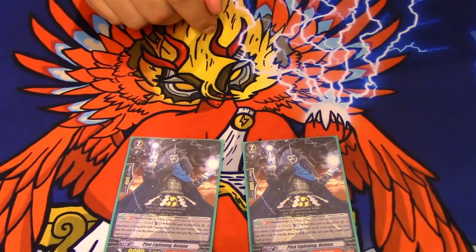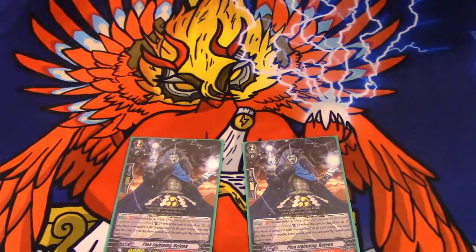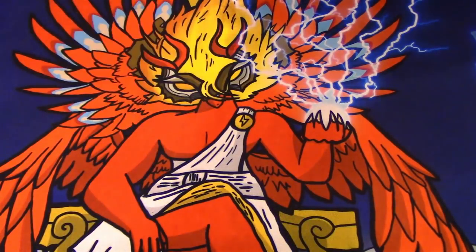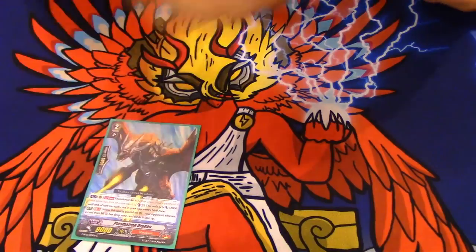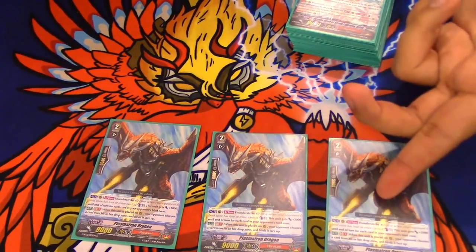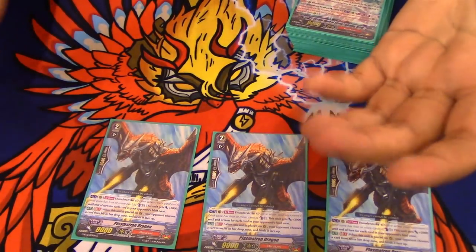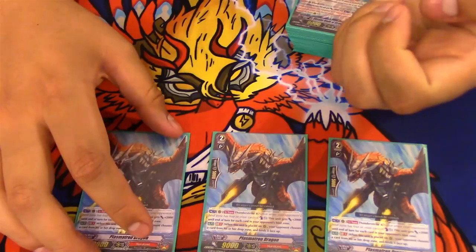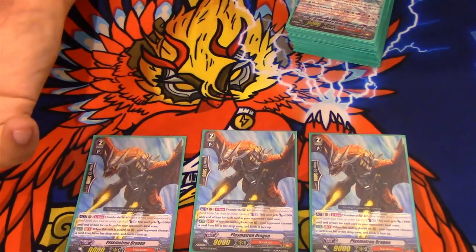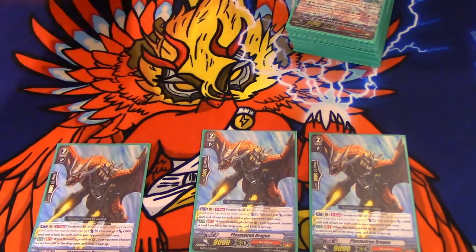Alright, next — grade 2s. I run 2 Helena: GB1, Thunderstrike 3 when you call it, counter blast 1, draw a card, and it gains 3k. I run it just because it's always nice to get more hand — it's not a minus 1 when you call, it's a break even, so that's nice. Speaking of on-call skills — 3 Plasmatron Dragon. On place, your opponent chooses a unit from their drop zone and binds it. A lot of people say this card isn't good, but I disagree — it's kind of underrated. I've gotten this card to over 100k on its own, multiple games.